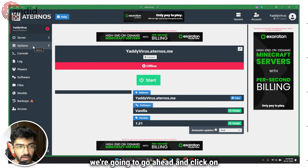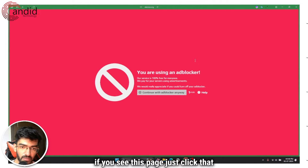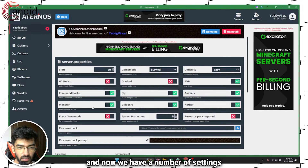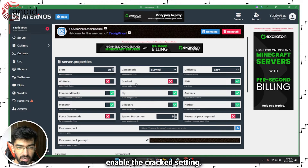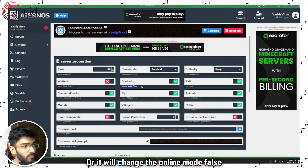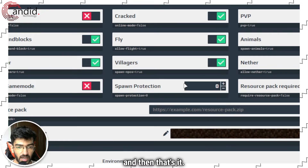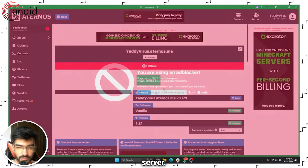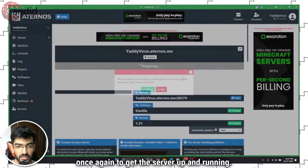Now we're going to go ahead and click on the options button. If you see a prompt about an ad blocker, just click to continue anyway. In the settings, what you have to do is enable the cracked setting, which will change the online mode to false. Just enable the cracked setting and that's it — you're good to go. Head back over to your server and click the start button once again to get the server up and running.